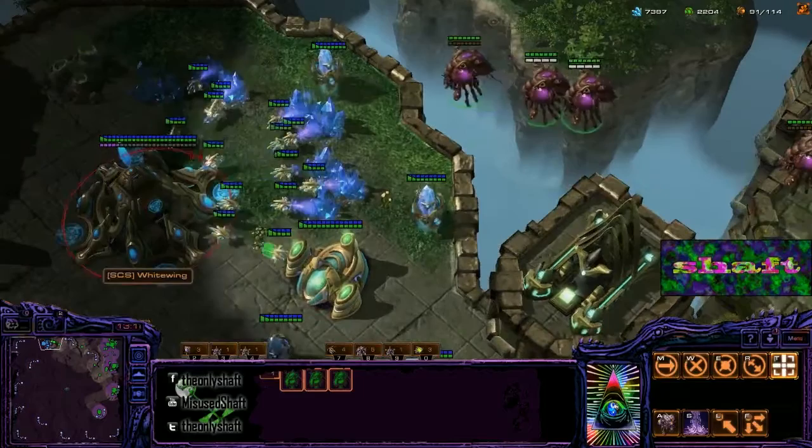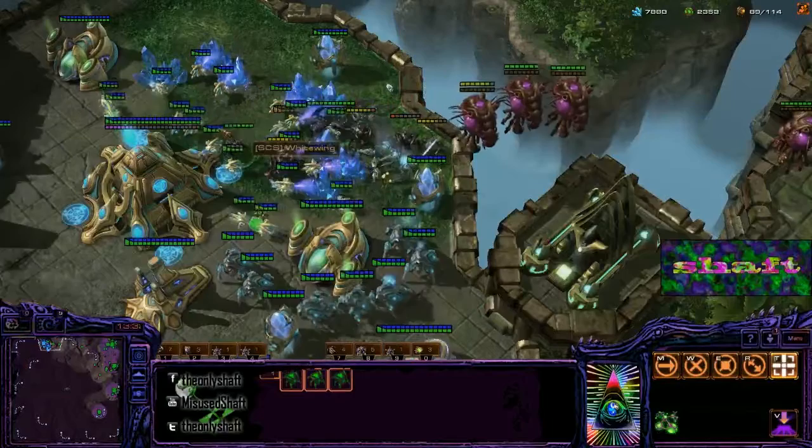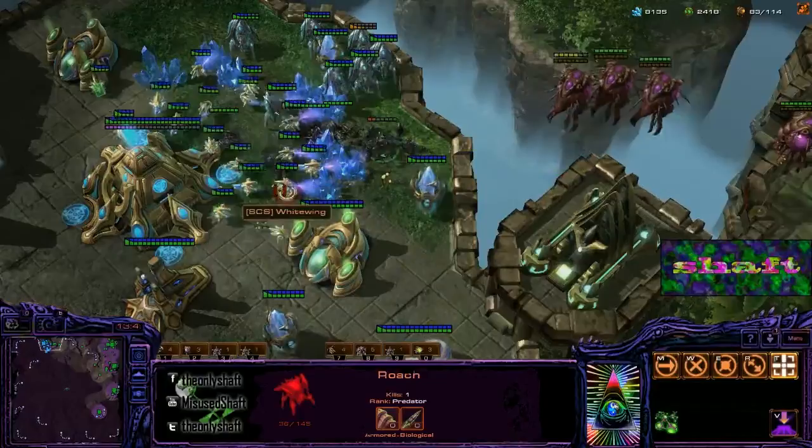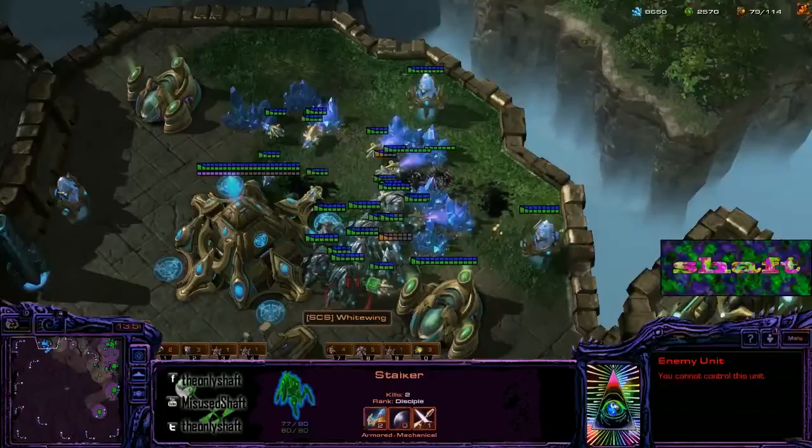This allows the overlords to actually drop the roaches and spreads them out. As you can see, I can target down a couple of probes — no problem. And this is going to be super annoying with some burrow here, which means if my opponent does not leave all his stalkers here or doesn't have detection for some reason...